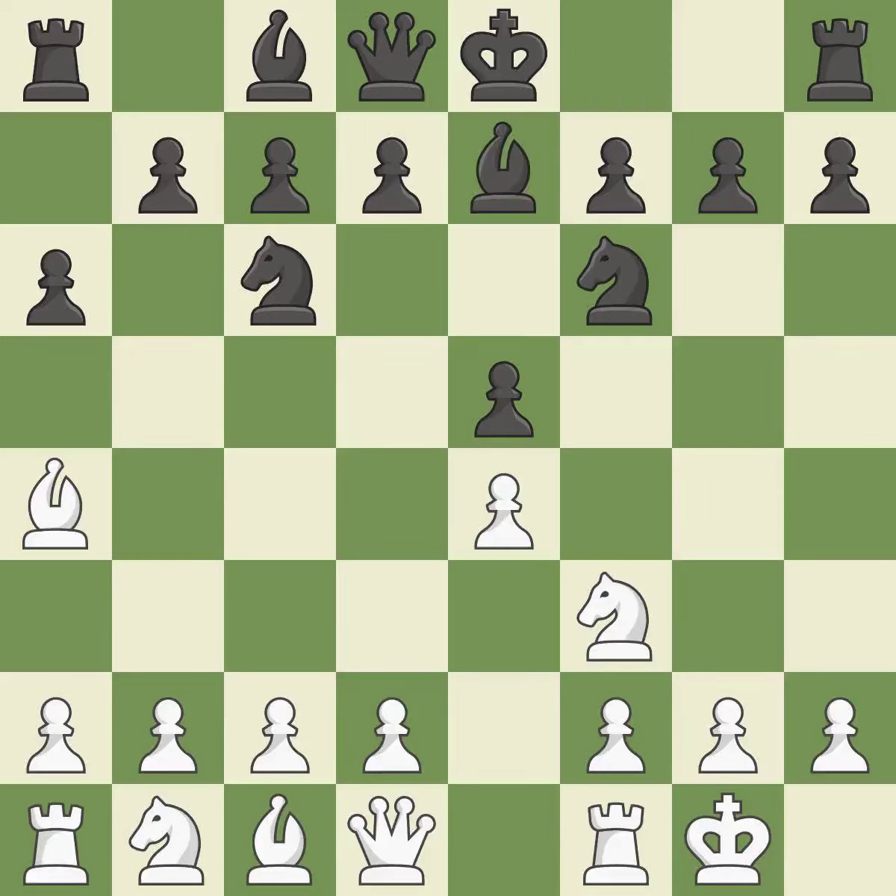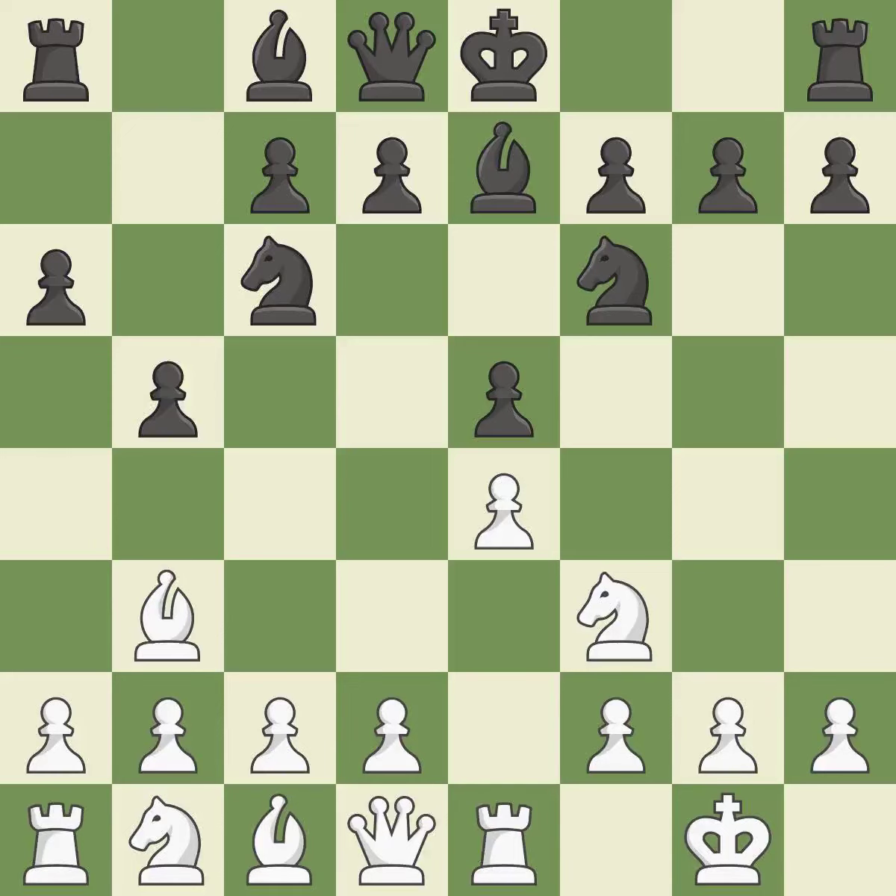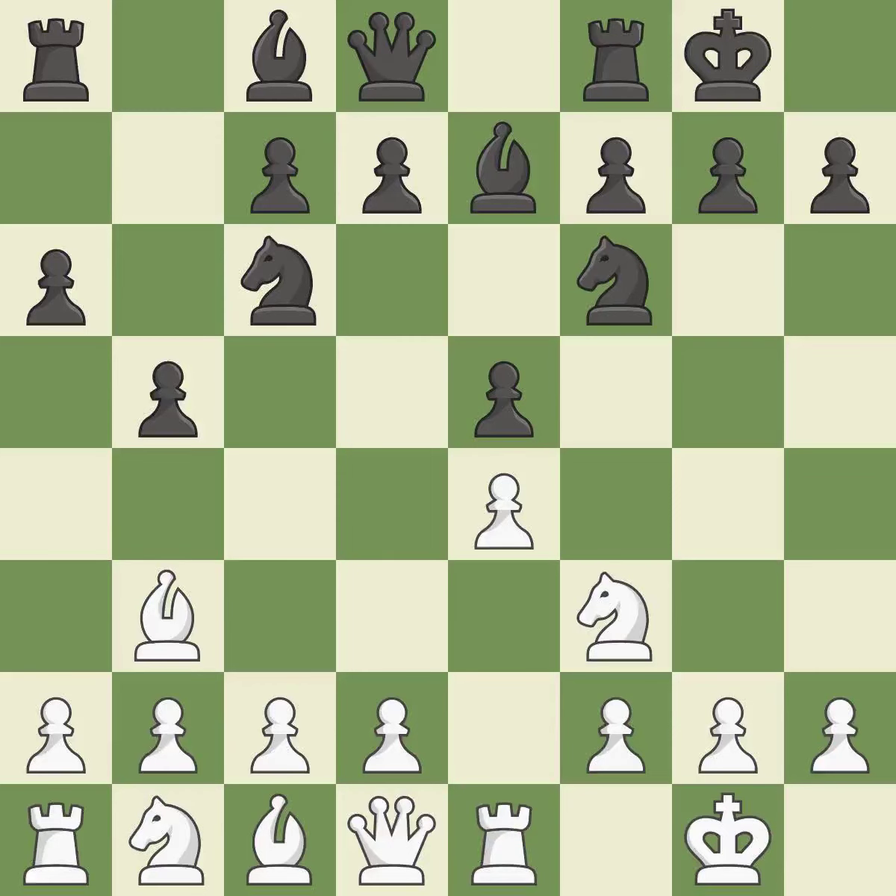B7 develops the dark-squared bishop and prepares to castle. Re1 centralizes the rook and protects the E4 pawn. B5 gains space on the queen side and forces the bishop to the B3 square. BB3 is forced, but the bishop is well placed because it attacks the F7 square. Castling gets the king out of the center and activates the rook. H3 takes control of the G4 square, stopping any BG4 or NG4 ideas from Black.